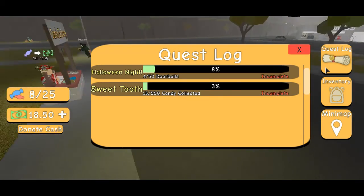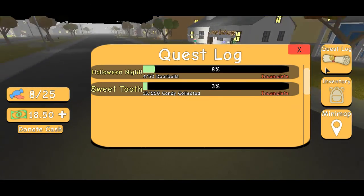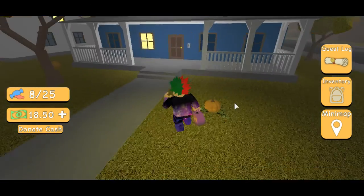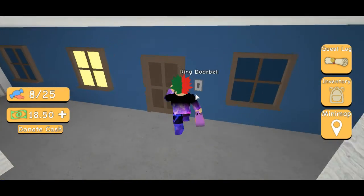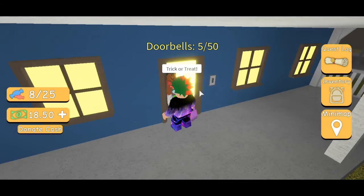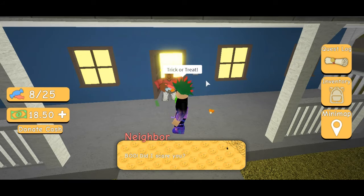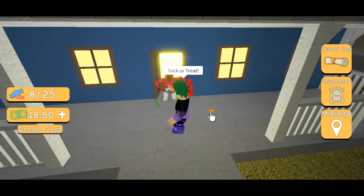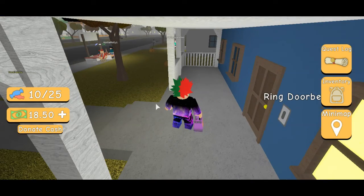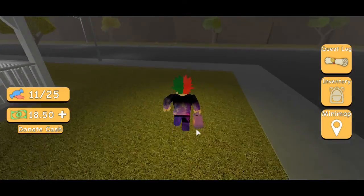Let's see what quests there are. Halloween Night — do 50 doorbells, 500 candy. Okay then. Let's go here. Trick-or-treat. Hello. Boo, did I scare you? No. Let's grab that one. I'm gonna fill up my bag, then sell the candy.